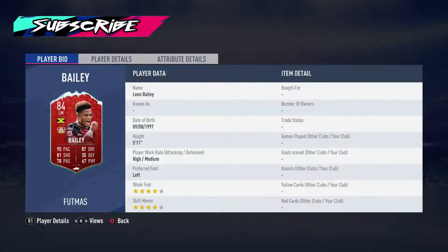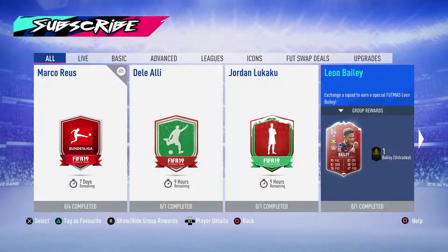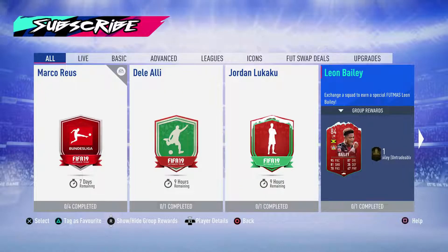So we've got Leon Bailey. Again, 4-star, 4-star. He's got good pace obviously, okay shooting, not great passing, but good dribbling. Low composure, okay stamina and jumping, but strength and aggression are low. It's not a bad card, but this is coming in at 50,000 coins. You're completing an 84-rated squad for 50,000 coins. How many 84-rated cards are there that cost 50,000 coins? I don't think it's worth it, really.